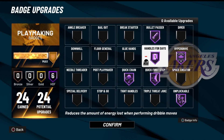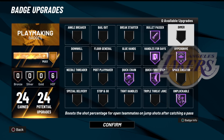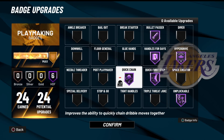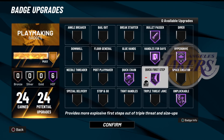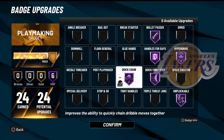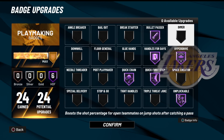So here are the badges that matter: you need Handles for Stamina so you don't run out — a lot of people ask why I never run out of stamina, and it's because of that badge. You need Quick First Step, which makes you just bounce on your first step and go crazy. Quick Chain gives you a little speed boost after the first three dribbles. And Unpluckable — obviously you want that.